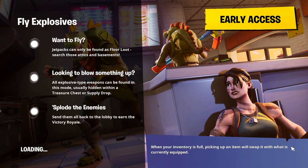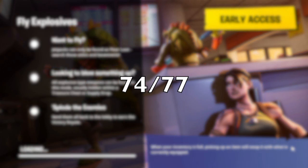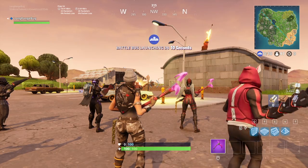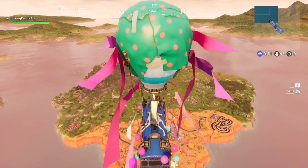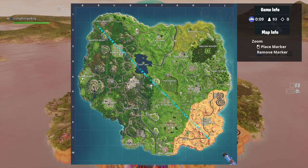So we saw the guided missile come back from being a very overpowered weapon. Now the guided missile only does 70 or 75 damage — don't know the exact number, I'll put it on the screen right now. They re-added the guided missile into Playground and into Fly Explosives, which is the next version of High Explosives.